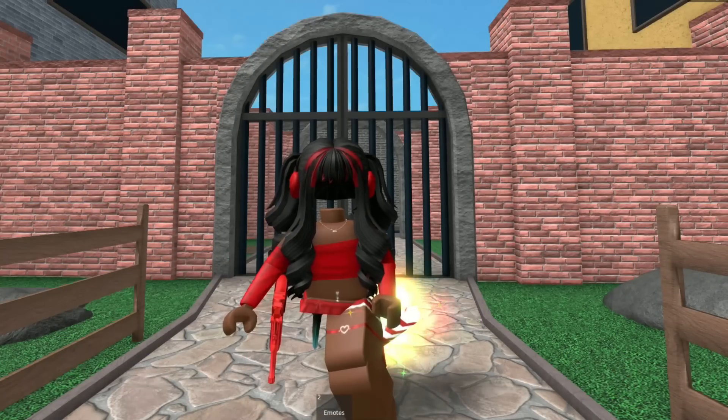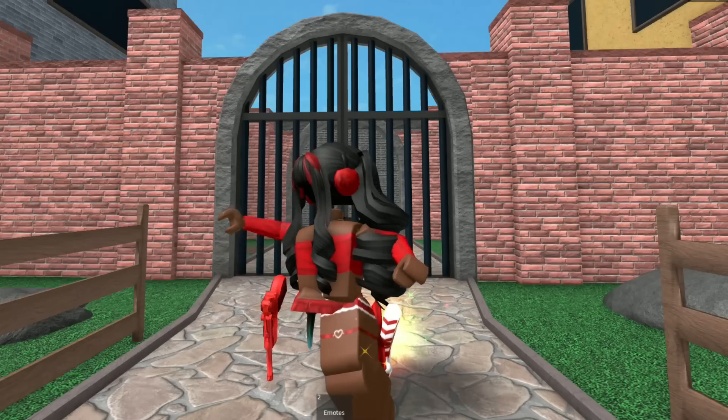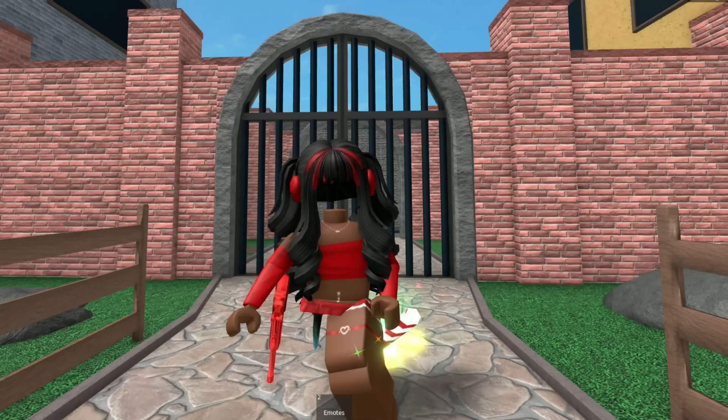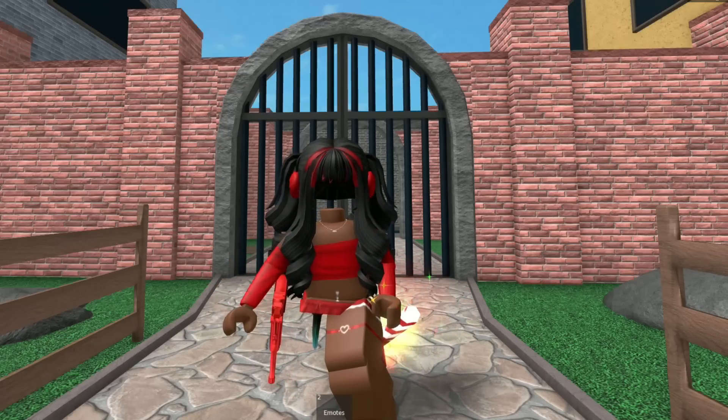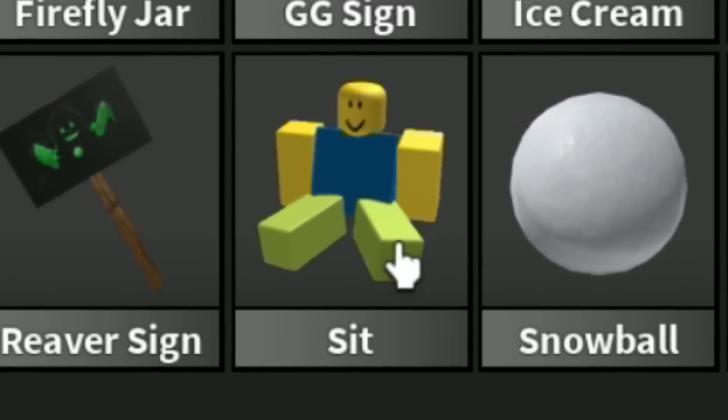Okay, so for this hack, basically it's like you can sit and you don't have to buy it. So if you don't have enough Robux, or if you just simply don't want to buy the sit emote, you could do this hack instead. I actually already have it — oh, there it is.